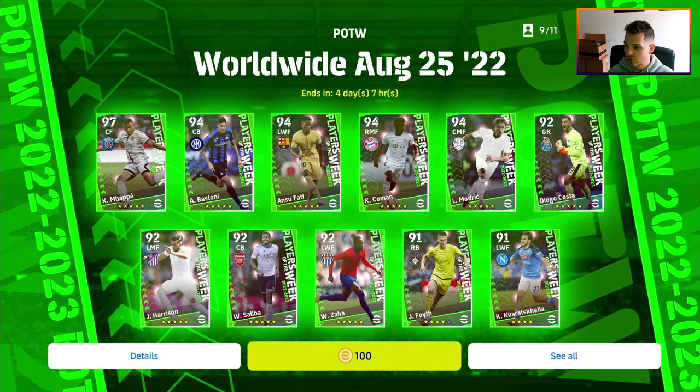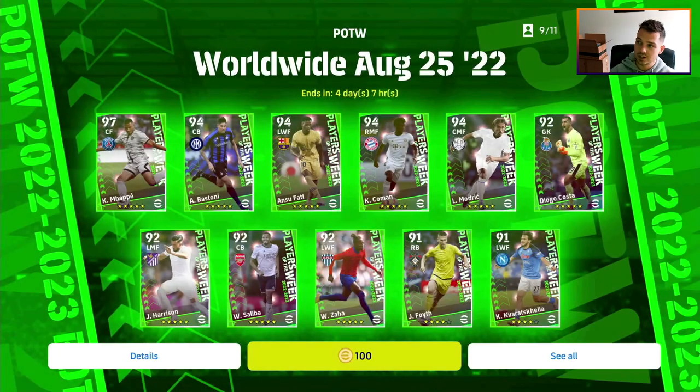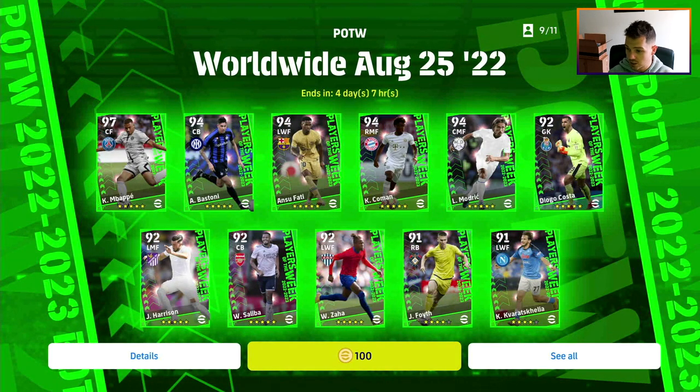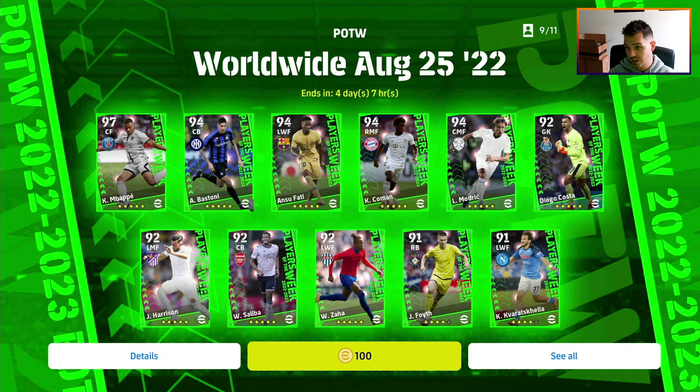...Fati, Modric, Costa, and Kylian - I can't pronounce his name lads, let me know how you do pronounce it. You can get a free spin of them. Ordinarily they cost 100 coins, so if you go in here it'll say that I don't have enough coins because I only have 90 coins. But those are the stars on show - there are 11 players that you can get.